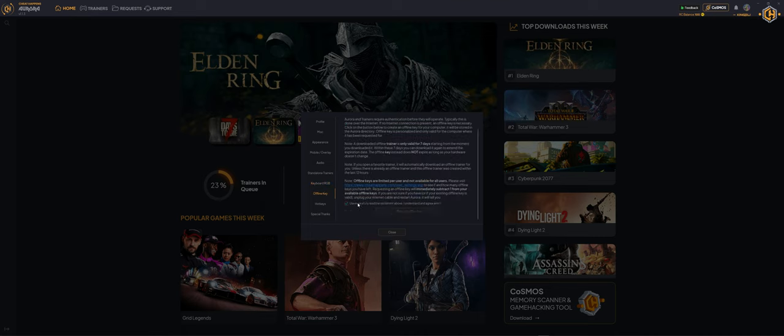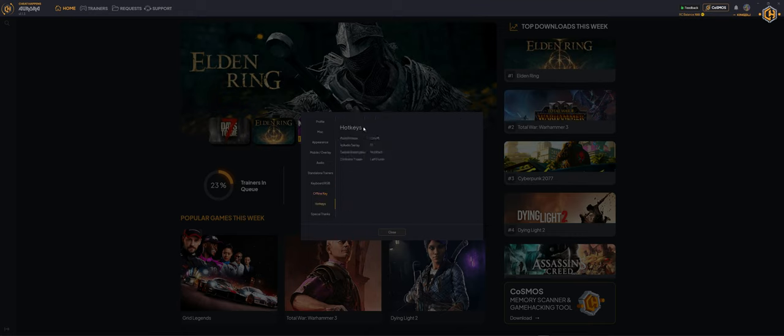Under Offline Key we can request an offline key after reading the terms. Under Hotkeys we can see the default hotkeys, the mute hotkey, the activate trainer hotkey, and more.